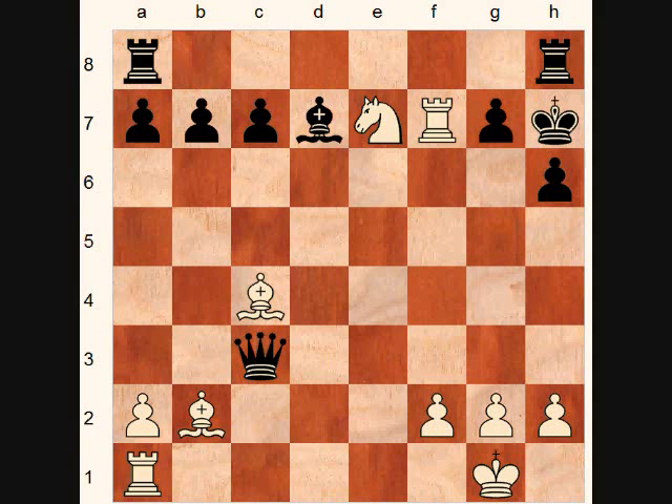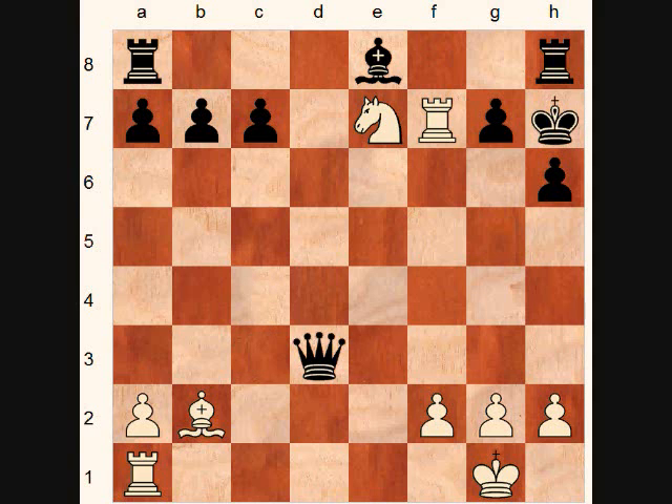Black tried bishop to e8, white played the second diversion sacrifice, bishop to d3 check, forcing queen takes d3, rook takes g7 checkmate.